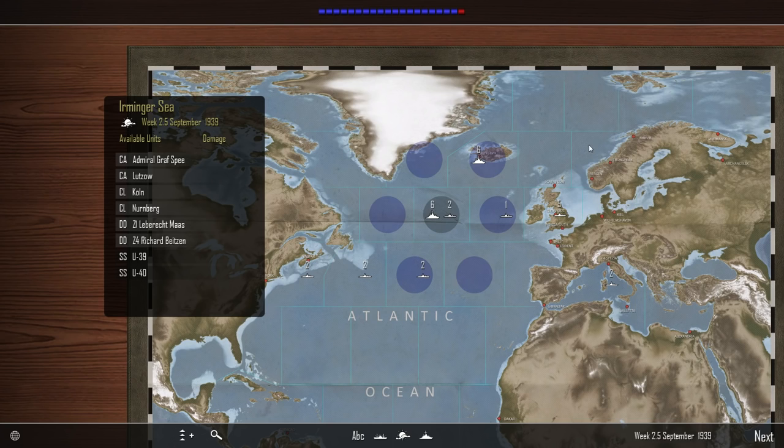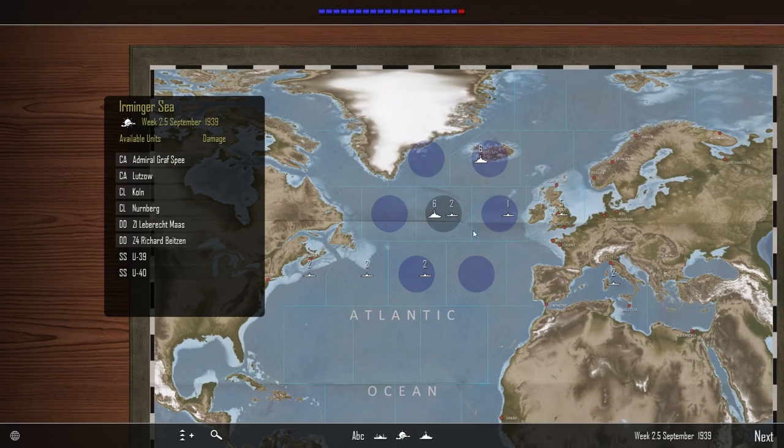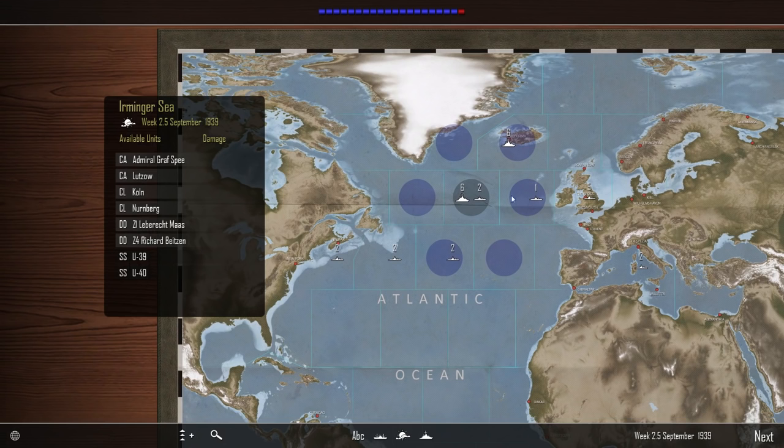Now from here we'll break off one heavy cruiser group to patrol our home waters, just because we have air power there. The air power is so powerful and potent that it's worth it to hope you'll get some kind of engagement there. And that means we're covering our line correctly.